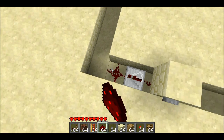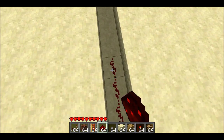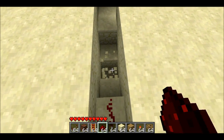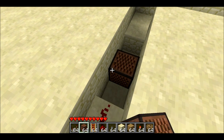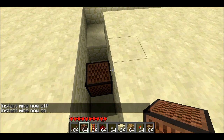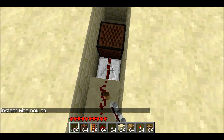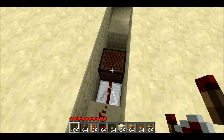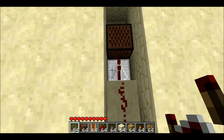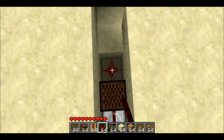Then we'll put 15 redstone dust. Now we need to put our first note block. We break these three blocks and this one as well, and we'll put the note block above the empty space. The reason we do that is because a note block above an empty space sounds like a piano, and a note block above something like sandstone is going to sound like a bass drum. Also, if there's a block directly above a note block, the note block won't make a sound. So we put a repeater going into the note block, and then some redstone on the other side to carry the signal through.